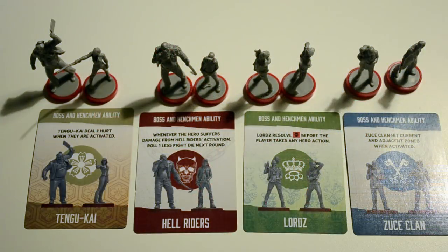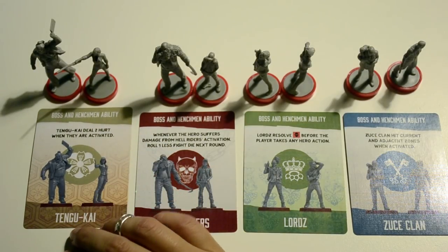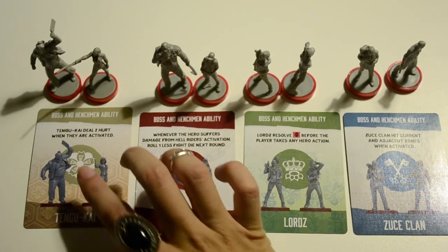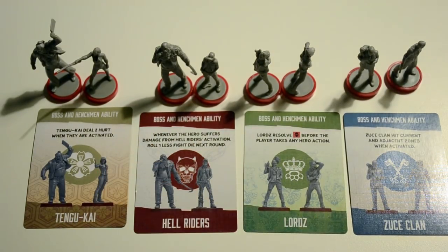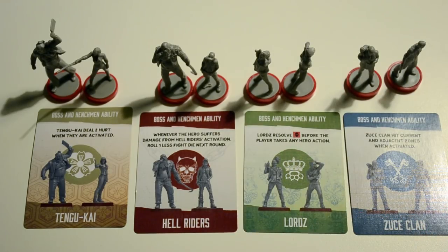You should have a look at the different abilities of the different gangs. The bosses and henchmen of the Tengu Kai deal two hurt when activated instead of one. The Lords gang resolves the enemy activation result before the player takes any hero action — normally enemy activation is resolved at the end of the roll. You need to be in the same zone as the Lords when you start your hero action for them to affect you.